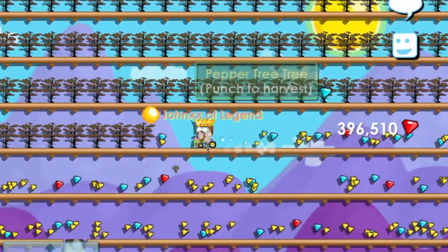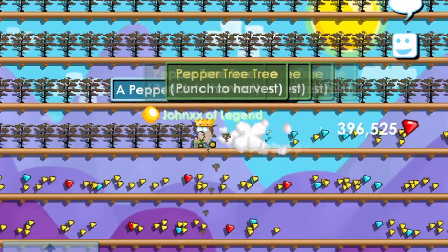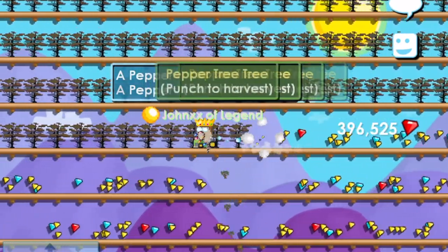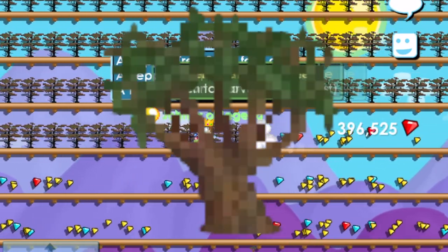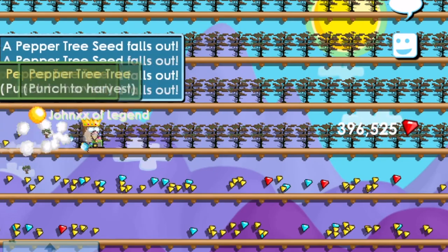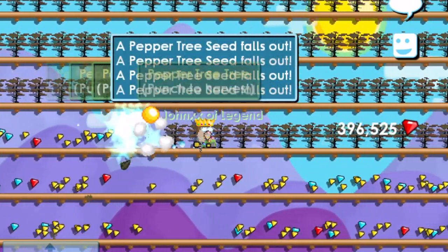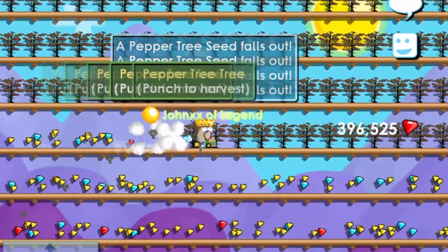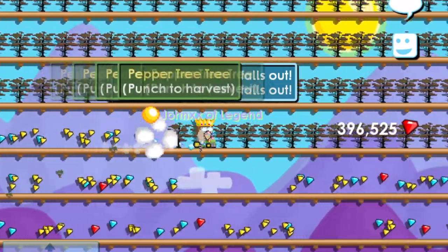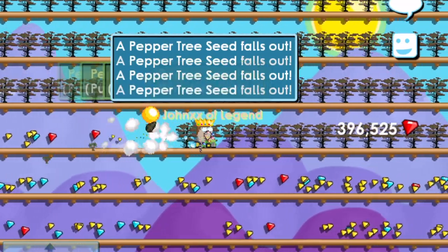Overall, for a medium gem drop, relatively high seed drop, low seed grow time of around one day, and a drop chance of Blockoli, I would still give my best farmable pick to peppers for now. If you reached this part of the video, thank you and I hope you learned something. You can comment down below if you have a different opinion. Please give a thumbs up and subscribe if you haven't — this is John XX, and I'll see you on my next video, bye guys!